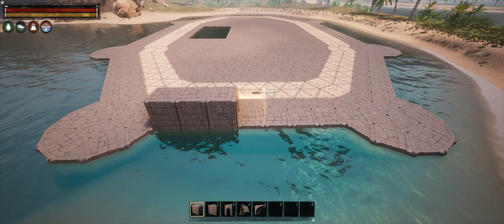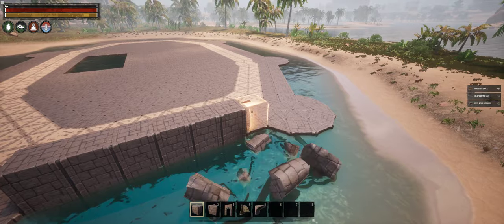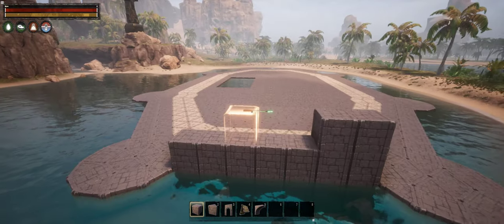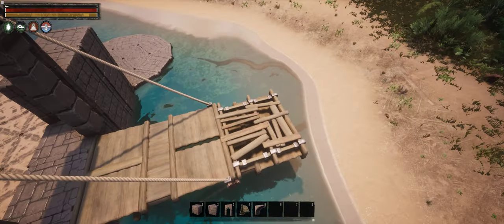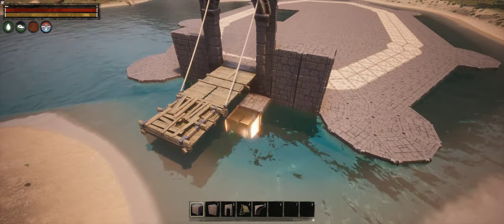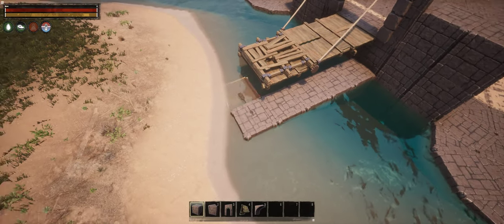A couple thousand clicks later, level 0 is done. I've left some water showing through near the secret entrance — I'll deal with it later. I need some way to cross the water and enter the castle, and a drawbridge is an obvious solution. First I make sure to leave a 3-block-wide space for the gate, then I attach the drawbridge. In order to line up the landing, I'm going to place some throwaway blocks.